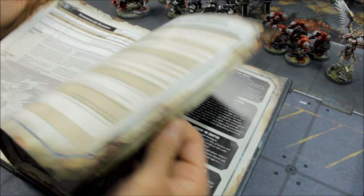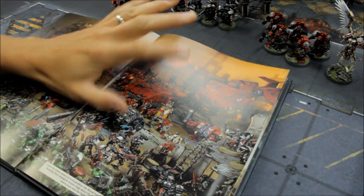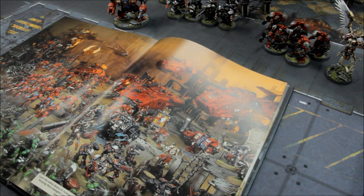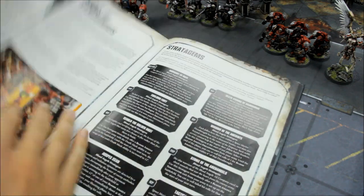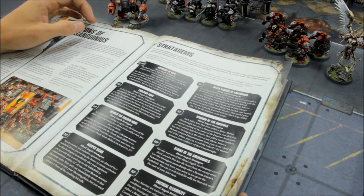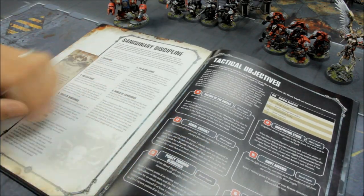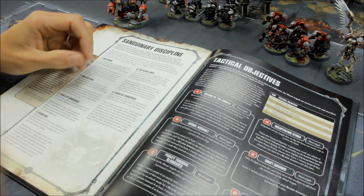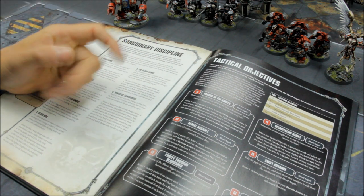Psychic powers — the icing on the cake here for this unit. He's definitely number 1 and I'm not going to budge on the number 1 choice. He can manifest 2 psychic powers and can take 2. First of all, Wings of Sanguinius: a pair of powers that work together really well, especially on this unit. Wings of Sanguinius has a warp charge value of 5 — so first of all, this is very, very likely to go off, which is good news. If manifested, the psyker can immediately move as if it were the movement phase, and his movement characteristic is also increased to 12 during the psychic phase.